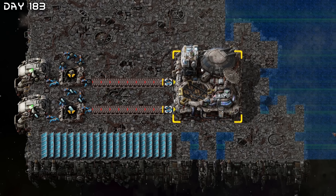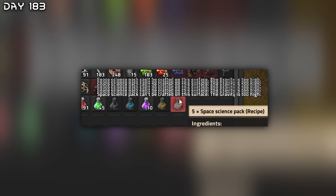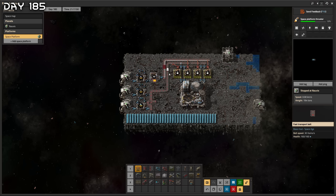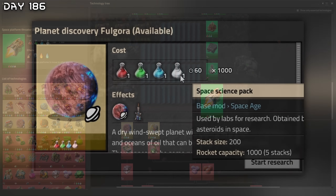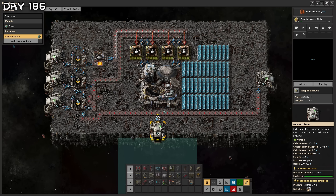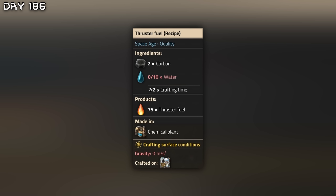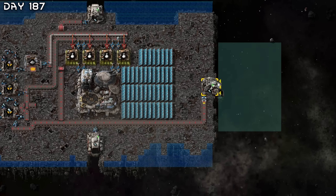All the asteroids are here — I cannot build the crusher on the ground. Not a problem — I'll just have the crusher up in space then send it home. Everything is automated now, so satisfying. Space science packs cannot be crafted on the surface because the gravity is too high. Hopefully this should work. Taking a long time to research. I'm going to get more asteroid collectors on the other side to speed things up. Space platform thruster finished! Now we need a thousand space science packs to research a planet. Let's try Gleba.